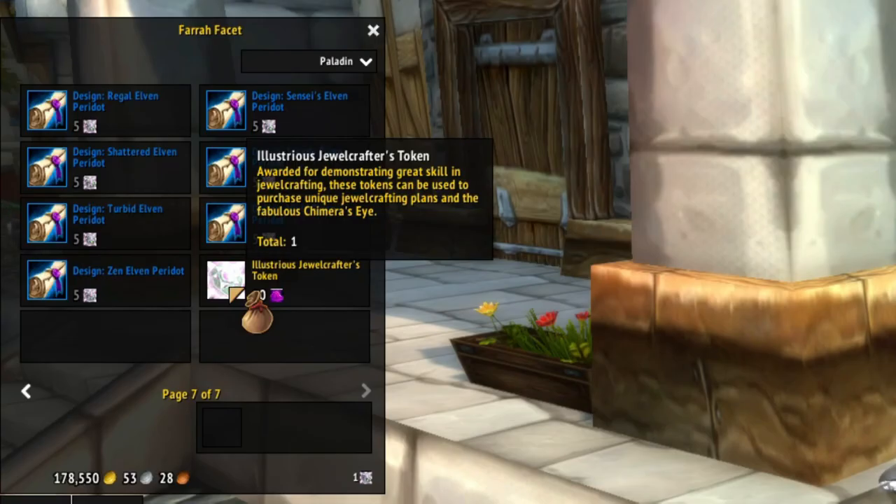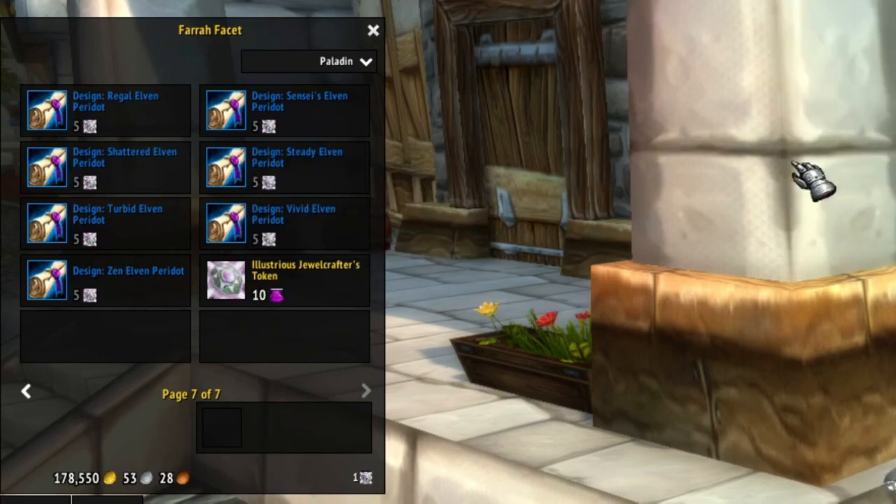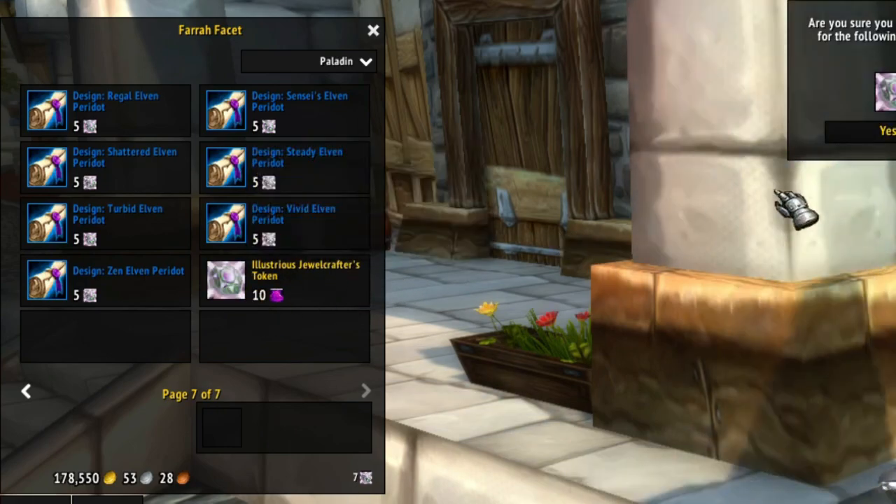It takes 10 of these dusts to buy one token. Unfortunately, you can't shift-click it either — you have to manually go through and buy them, which is a real pain. However, this is pretty nice. It lets you get these Illustrious Jewelcrafting Tokens. You pretty much just throw money at the problem.